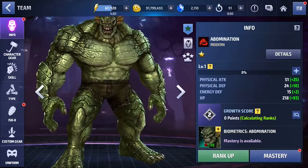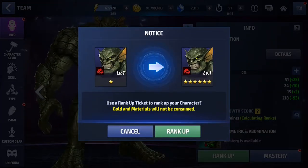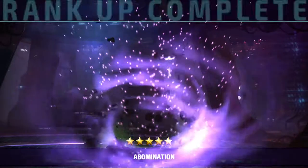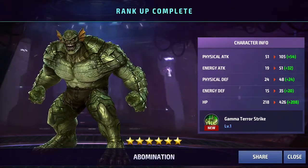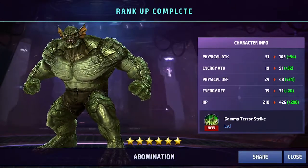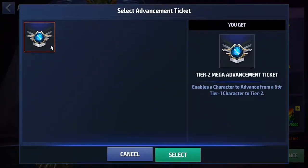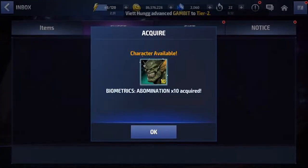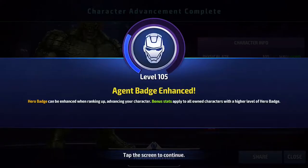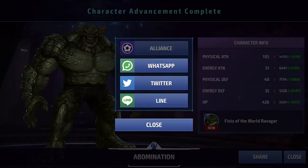I did not expect to be lucky enough to do another video on a character from this Hulk update. I was intent on not spending crystals to get Amadeus Cho or She-Hulk's new uniforms. I wasn't going to buy the Danger Room package for Abomination, and I wasn't going to spend money to get Red She-Hulk, though we do get her for free. But I was lucky enough to get 10 Abomination bios from the Vibranium chest from Danger Room this week, so I decided to take him to Tier 2, just like you're seeing here.